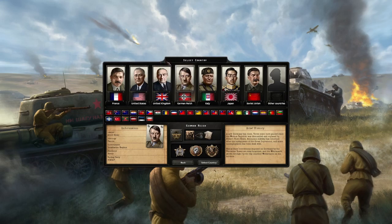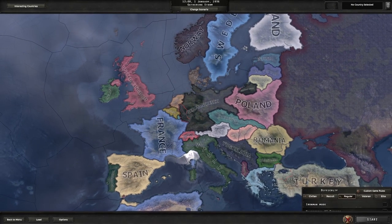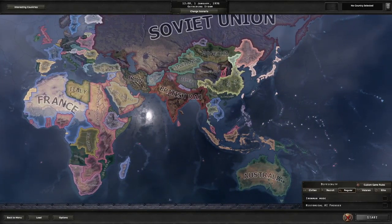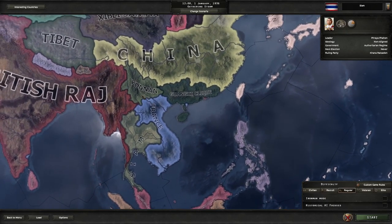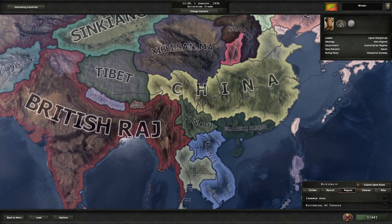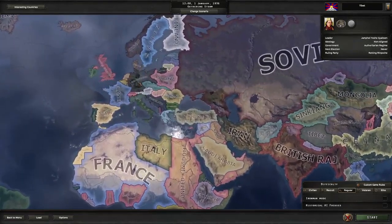You'll select a scenario and then you can select any country. These are all countries that have focuses, meaning they have special focus trees that may strengthen you. If you select Other Countries, that opens up the world map allowing you to view any country in the world — you can click on it and play as it. For example, you can play as British Malaya, Nepal, Bhutan, Tibet, and so on.